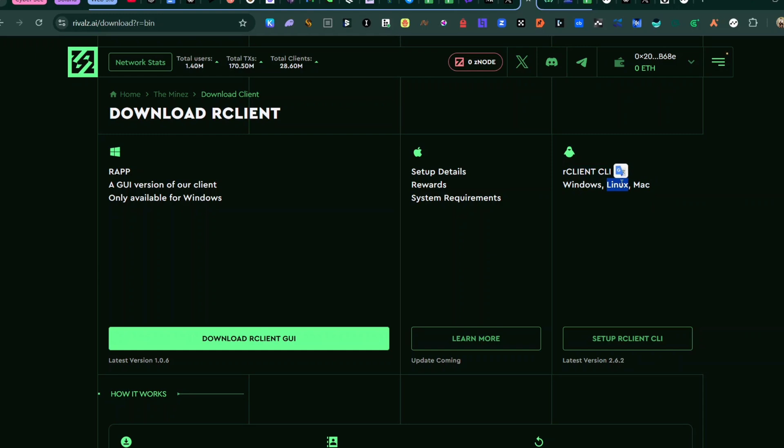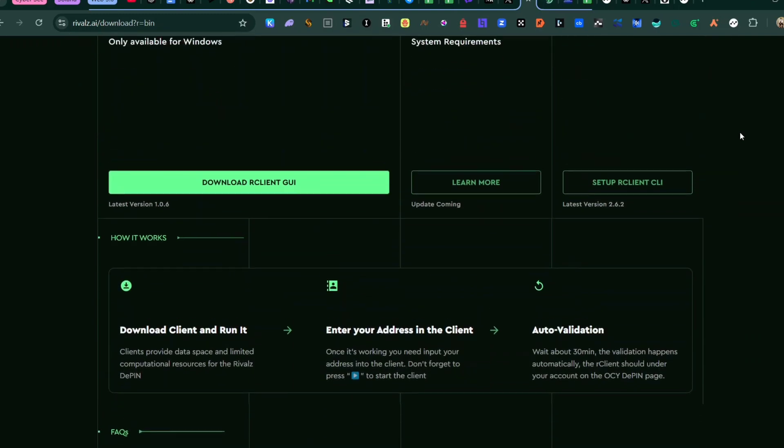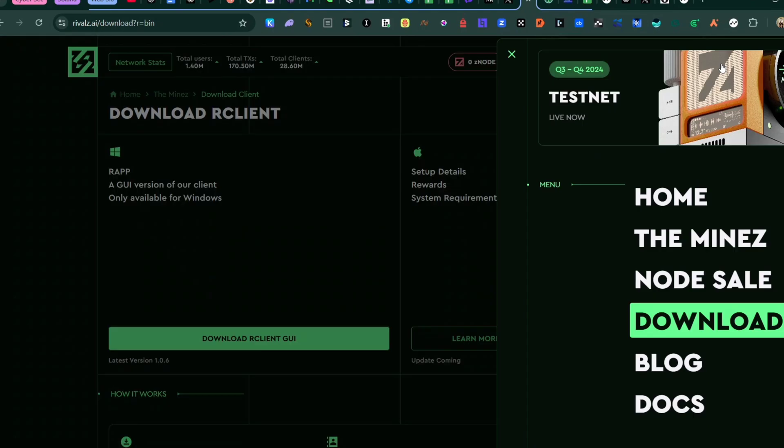Before you start running the CLI on a VPS, the first thing you need to do is create an account on Rivals. Use the first link below this video, go to the dashboard, connect your wallet, and you're done creating your account. The next thing is to go to your MyNEXT dashboard — click on the menu, then click on MyNEXT.